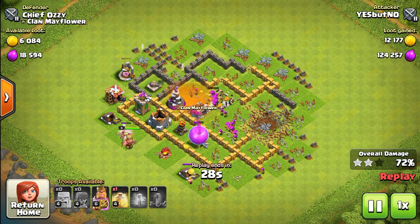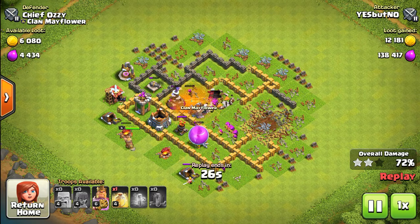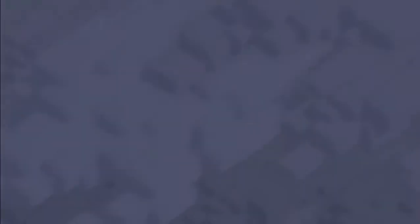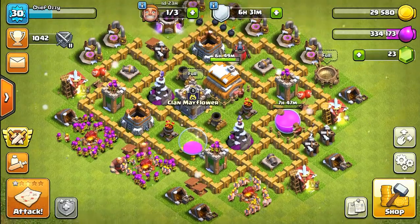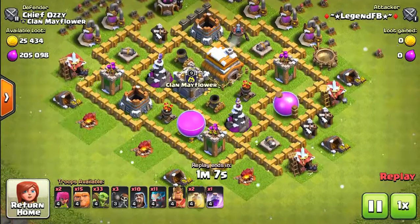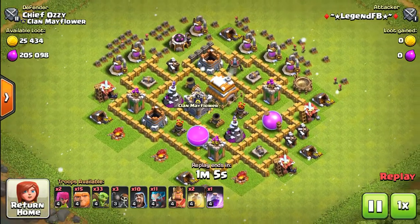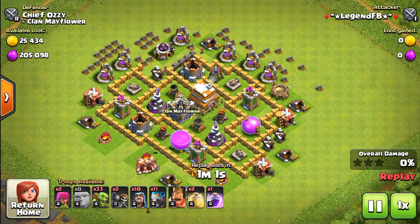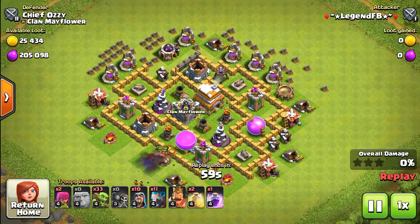I can't believe the insane army compositions people use. Most of his army got demolished, but unfortunately he still had plenty of troops left. I'm going to show you one more. Here's the top one — another crazy one. Today someone was crazy enough to use 15 giants, 10 wizards, and 11 ice wizards.